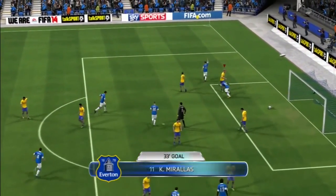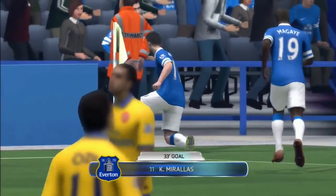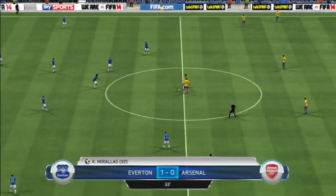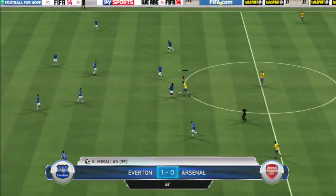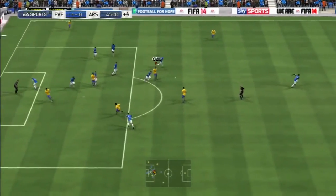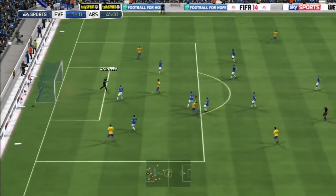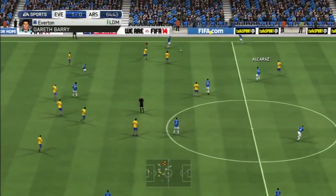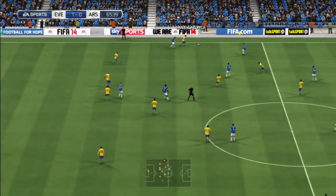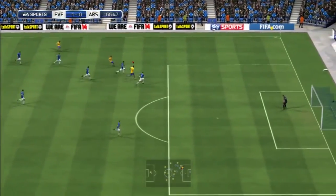Now we go up against Everton, and I struggle against them - they're such a good side. Morales, within 33 minutes, absolutely destroys my defense. You can really see Mustafi's slow pace - he's very, very slow. Morales is the complete opposite - he's got good balance, he's very pacey and quick off the mark. Mustafi was lagging behind and they scored. We almost got one back with Ramsey having a shot outside the box but it was a good save from Howard, who is still at the club and doing very well.